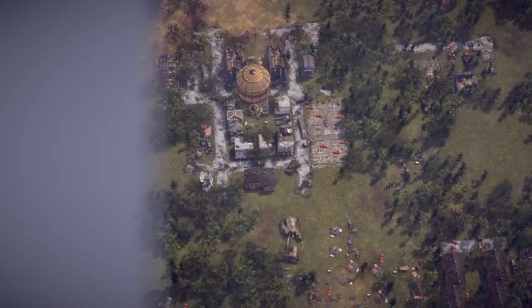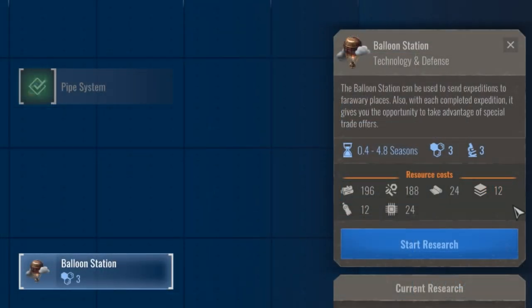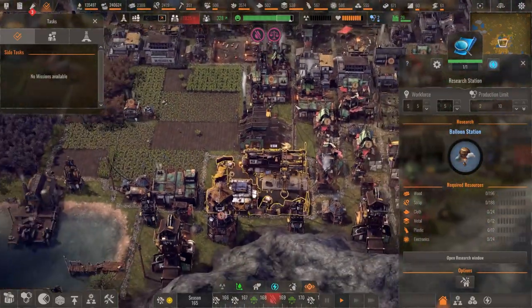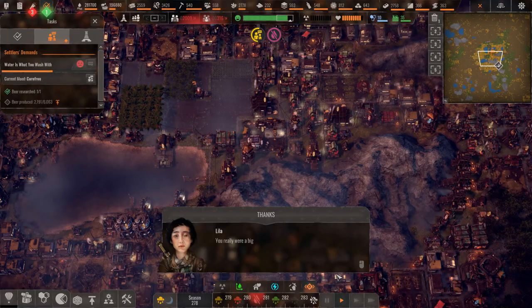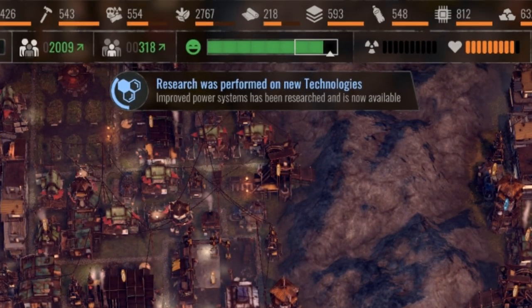To even get to this point you have to actually research the required tech for building your own hot air balloon station. This requires 3 research utensils, 3 knowledge points and quite a few basic resources. The other 4 new techs are not researchable but are gained by getting to the end of each of the 4 expansion scenarios. We will talk more about them a bit later.